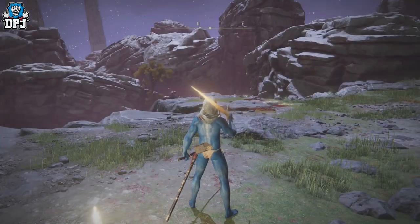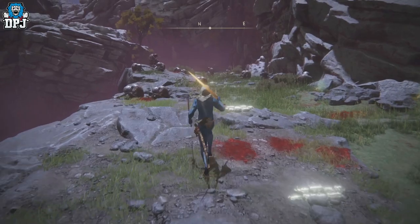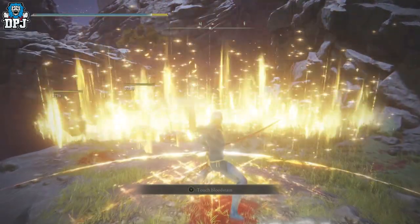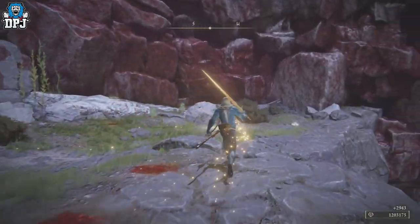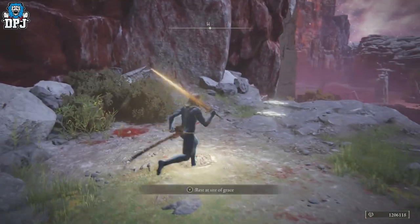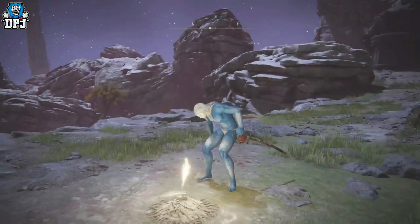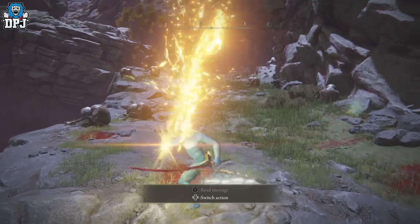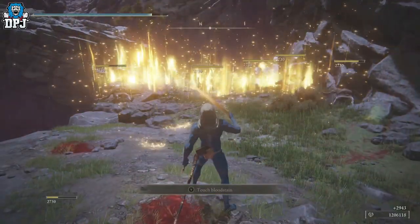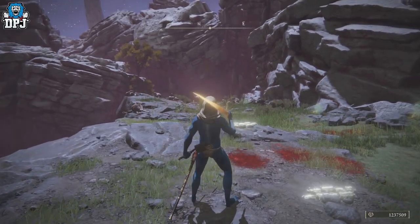Okay, so the Palace Approach Ledge Road — the legendary rune farming hill. With a Relic Sword in hand, the Elden Beast weapon skill still works absolute wonders. You don't actually have to use the Relic Sword — it's the most efficient, but there are other weapons, incantations, and spells that can take out these enemies super fast and earn you millions of runes per hour. I'll link a video in the description — check it out if you're looking for a weapon and haven't completed the game yet.